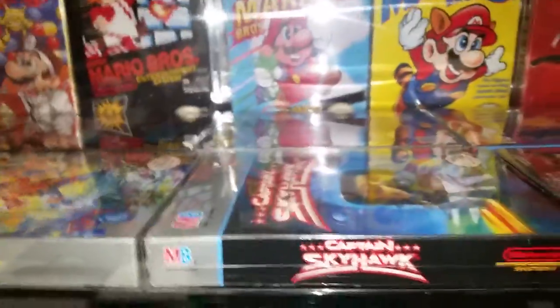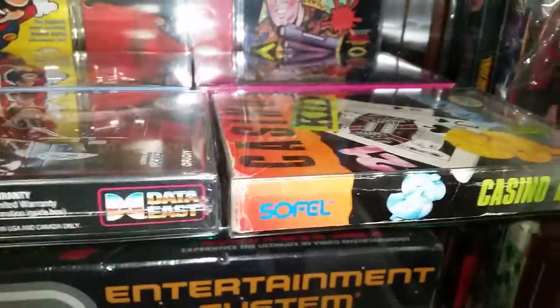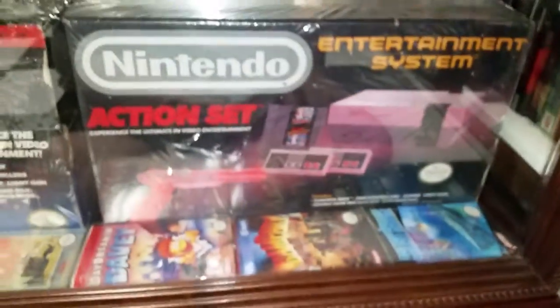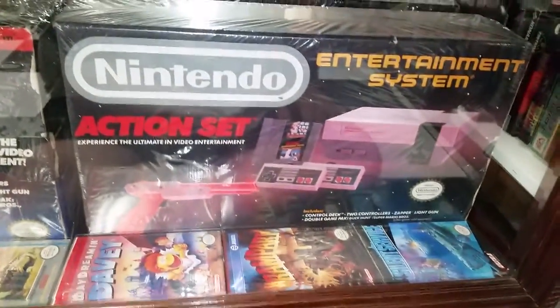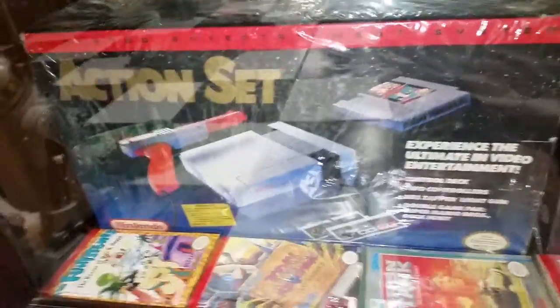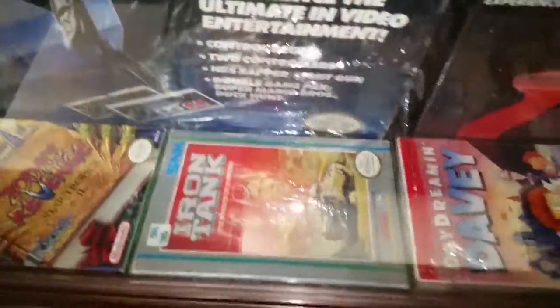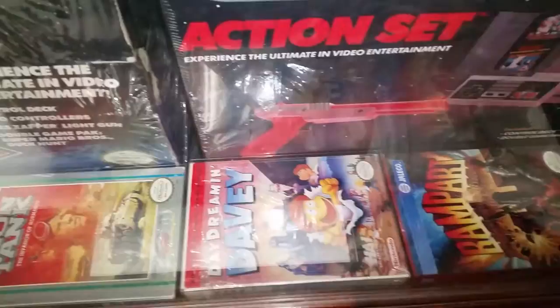Captain Skyhawk, Robocop, and you have Casino Kid. Then you have an NES Entertainment System in the box — an Action Set. Down here you have Flintstones, Zelda's Revenge, Iron Tank, Daydreaming Davey, Rampart, and Silent Service.